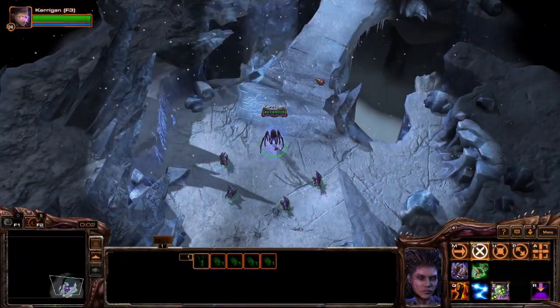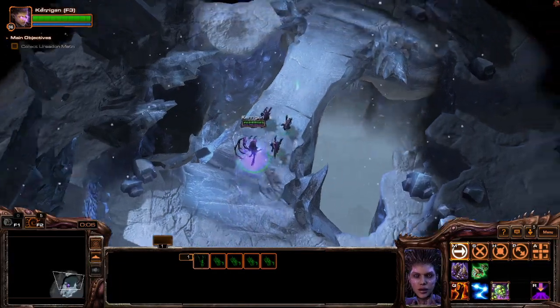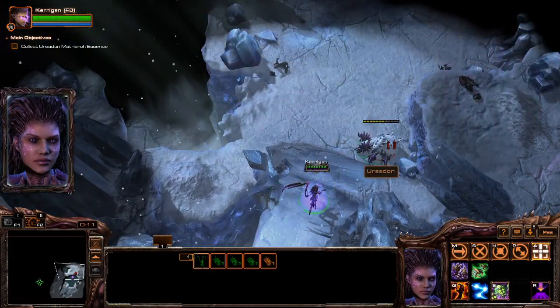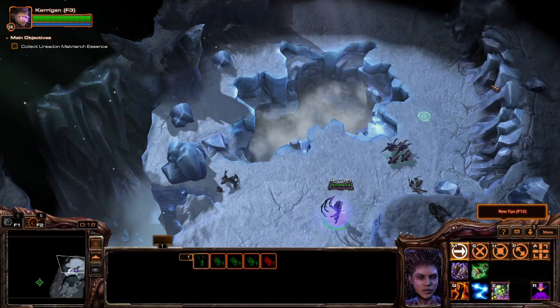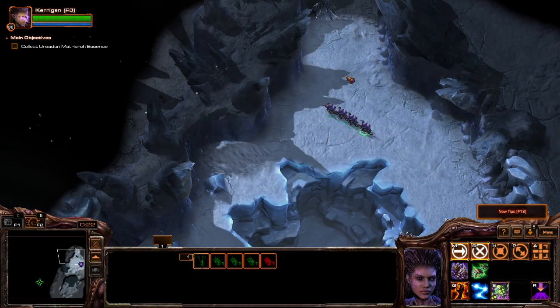So there's the gimmick for this mission and why I picked this one — the swarm conquers all. I have to find an Ursodon matriarch and get her essence. Because of the flash freeze storms, the ice is not just a decoration.